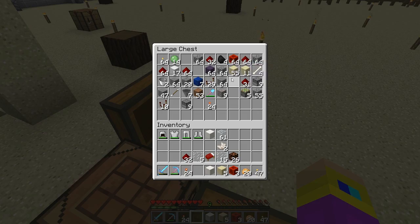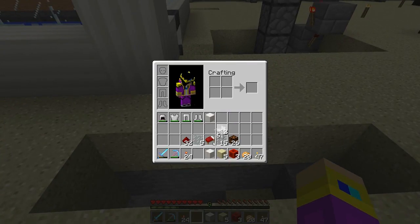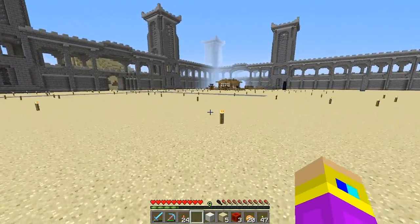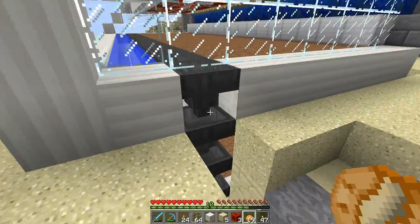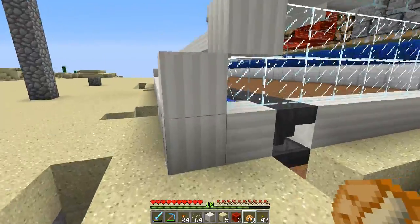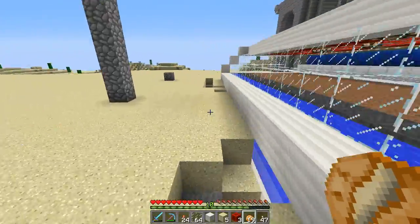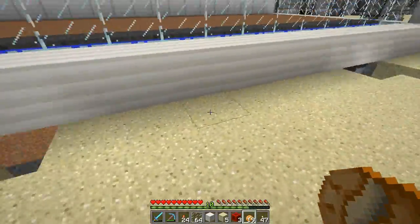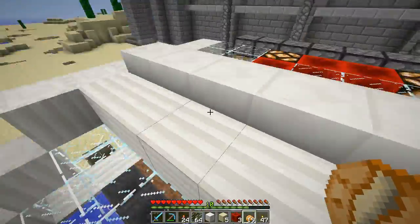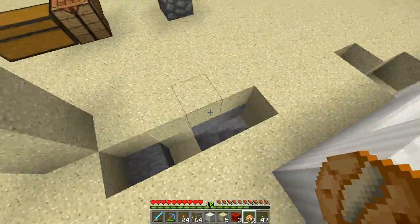We can at least go downstairs and start finishing up the glass. For next episode I'll need to grab this glass that's cooking. I noticed it looks a little abstract — I'll probably add some kind of design on each side to cover that up. I want stairs going up to it so you can just walk up and watch the wheat grow. I'm completely out of quartz, so let's just go finish the glass downstairs.